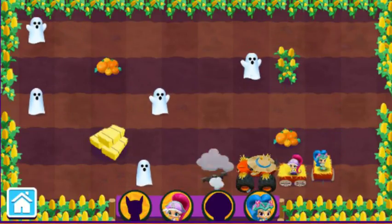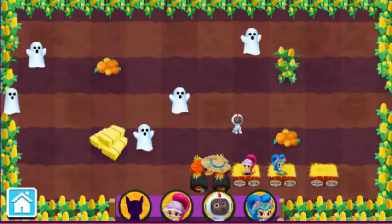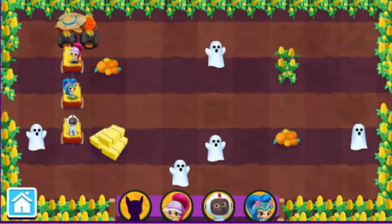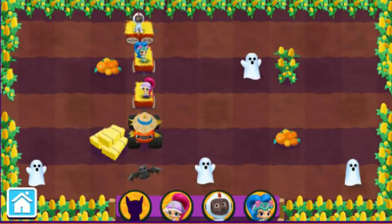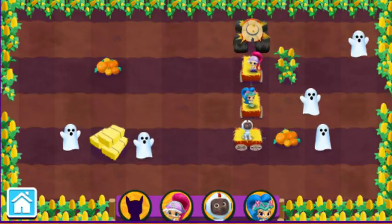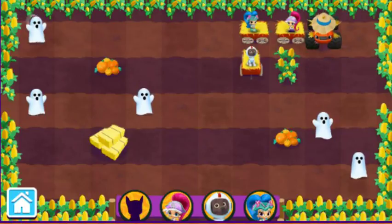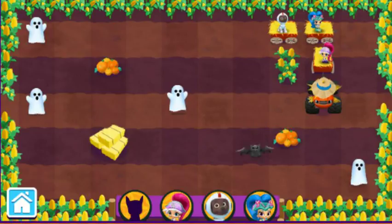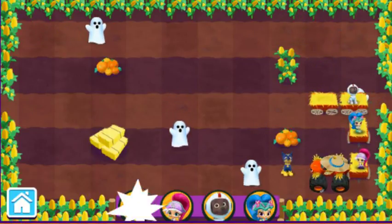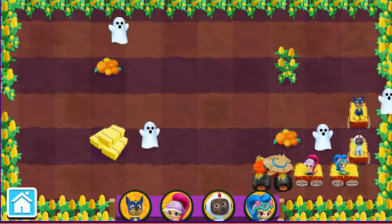Whoops! Try going a different way! Look! There's Zilma! Whoops! That's not one of our friends! Let's keep looking! Blaze can't go backwards here. Try helping him to turn a different way! Whoops! That's not one of our friends! Let's keep looking! Try helping Blaze! Drive somewhere else! Hey! It's Chase! Nice work! All of our friends have joined the Haunted Hayride!